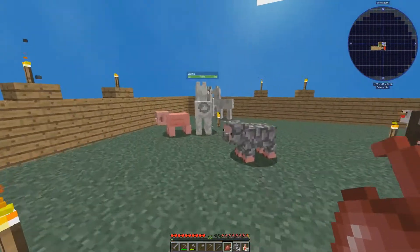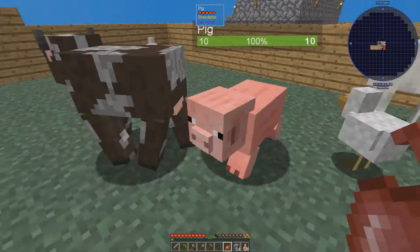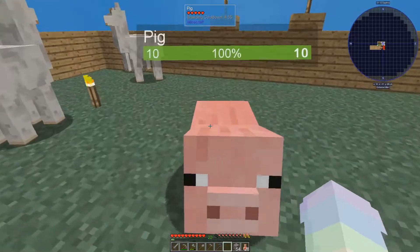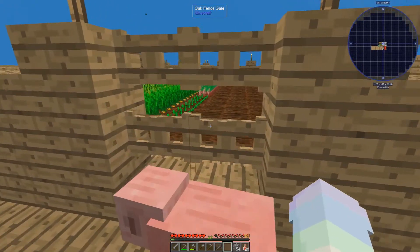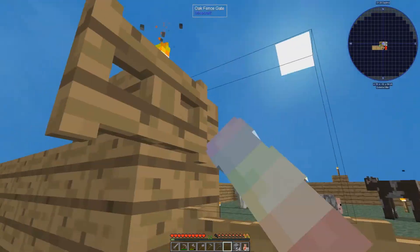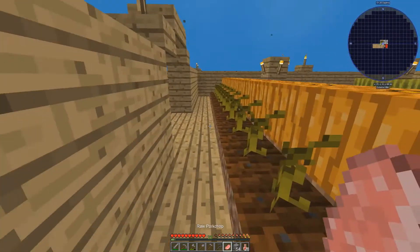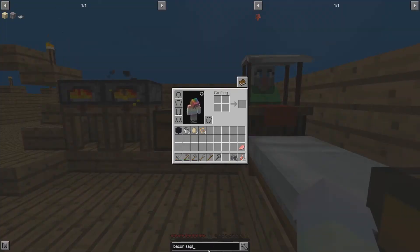Let's go ahead and breed these two together. You with you — okay that's perfect, we get a baby pig. So we can kill one of you, and then you can die. We can get a cooked pork chop, which we can then cook up and then put on a manual chopping block.